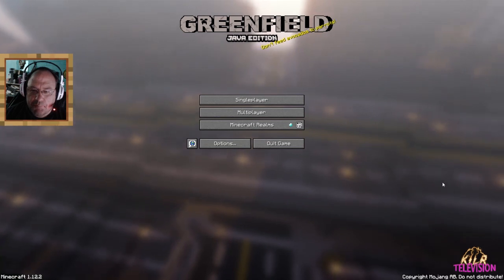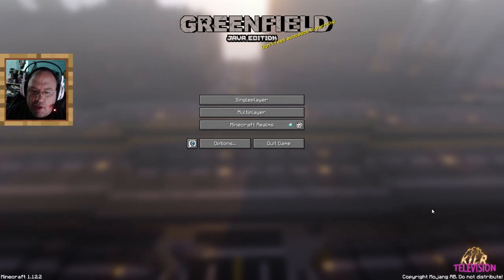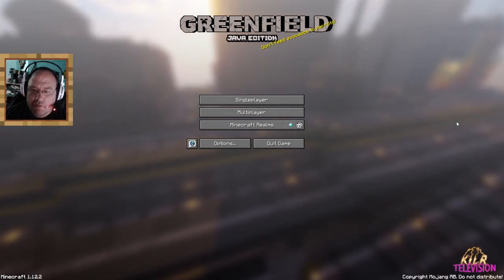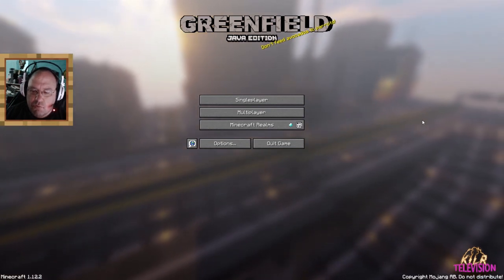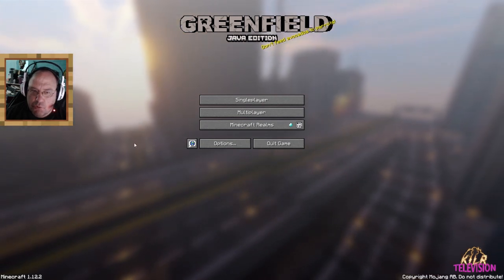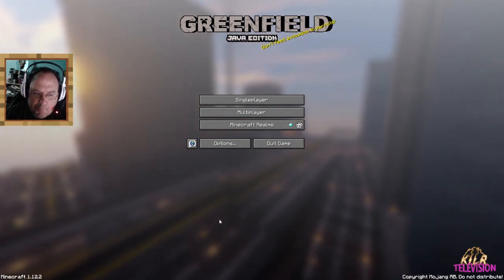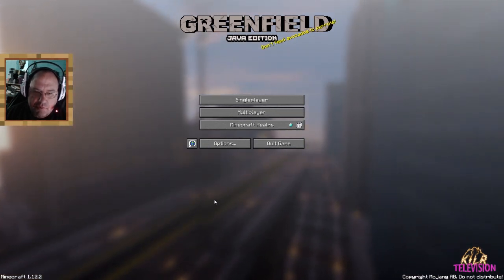So what you're seeing here — this is kind of cool — this has its own little 3D background. But this is like a huge, humongous city with many, many districts and an underground railroad or subway, whatever you want to call it. Look at the skyscrapers. You can see there's a freeway here and a ramp. No cars, but yeah. This is crazy stuff.